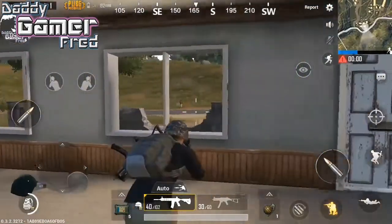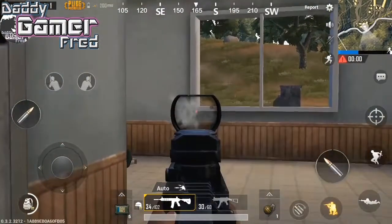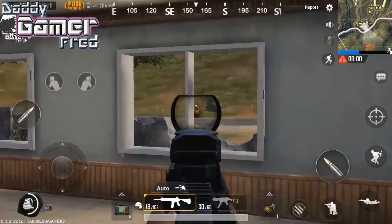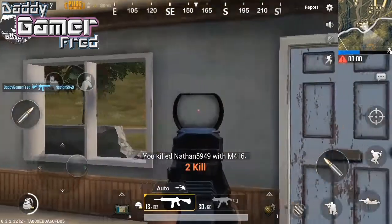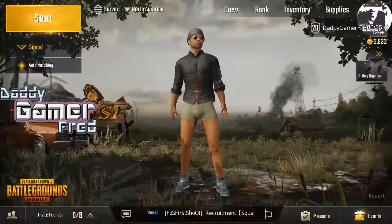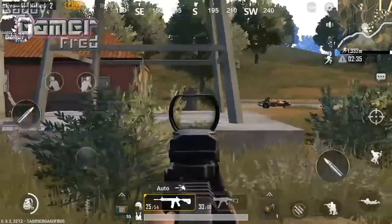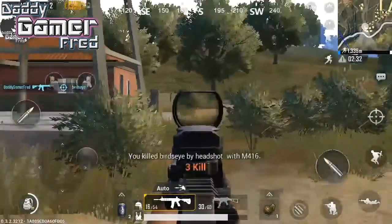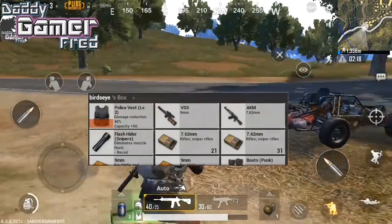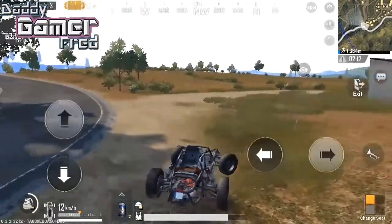But to my surprise, besides the graphics taking a visual PS2-style downgrade, this is truly a clone of the PC version of the game. Minus the new desert map that only the PC version recently got, everything else is here: singles, duos, squads, voice chat, aiming down sights in first person, bag inventory management, jumping, vaulting — anything you can do on the PC build you can also do on mobile.